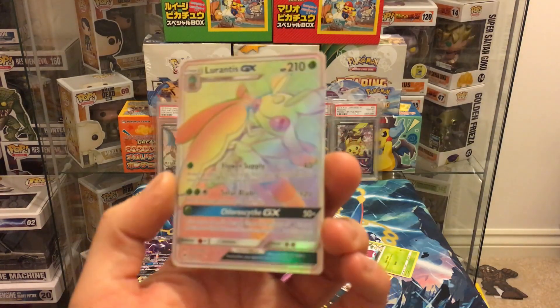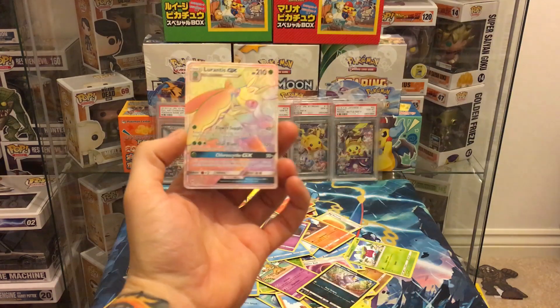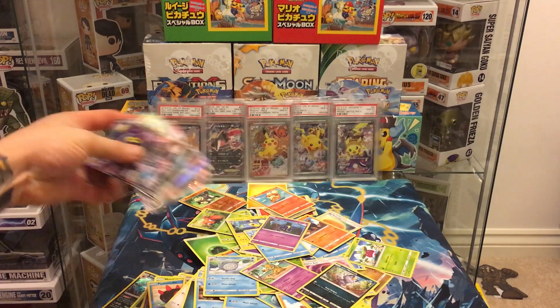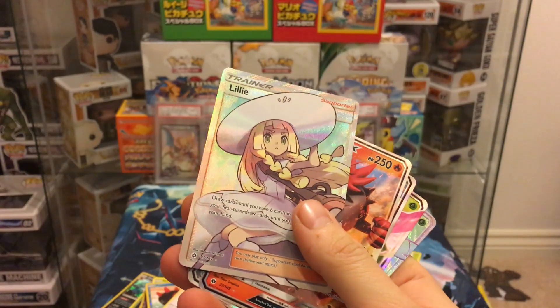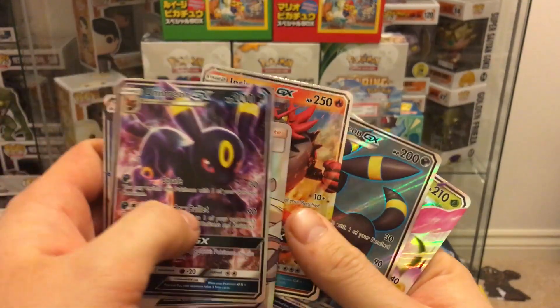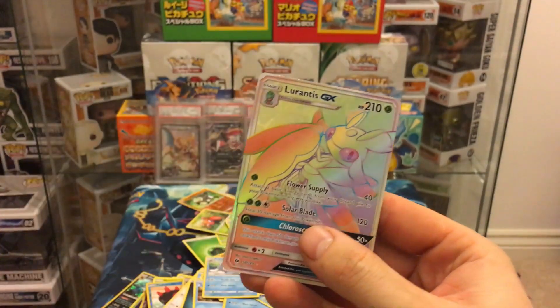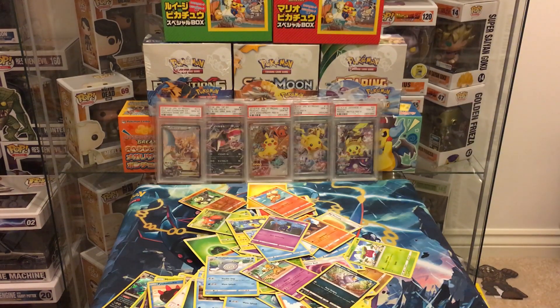Anyway, we got the Lurantis rainbow rare. Full box summary: Umbreon GX, Tauros GX, full art Lily because she just can't stop, Incineroar GX, full art Umbreon GX, Lurantis GX, and then the Lurantis GX rainbow rare. That is absolutely sick — make sure you check out the first booster box opening, it'll be in the description below and in the end-card annotations.